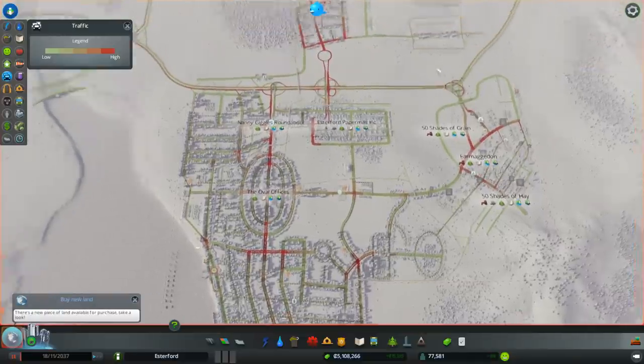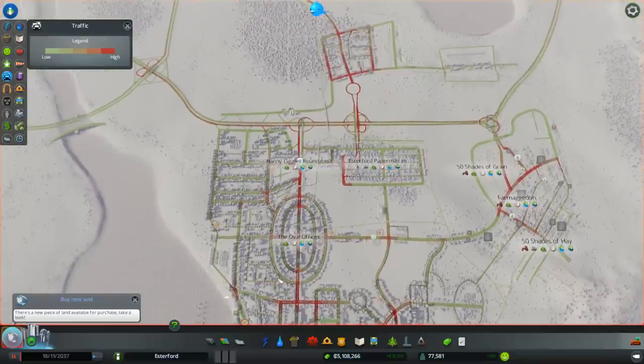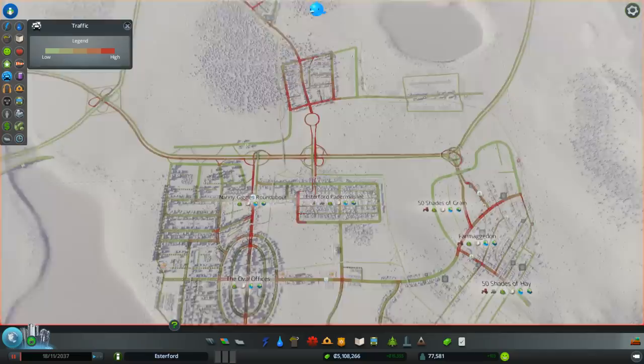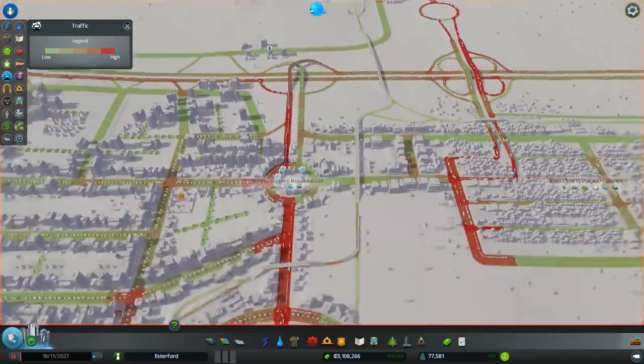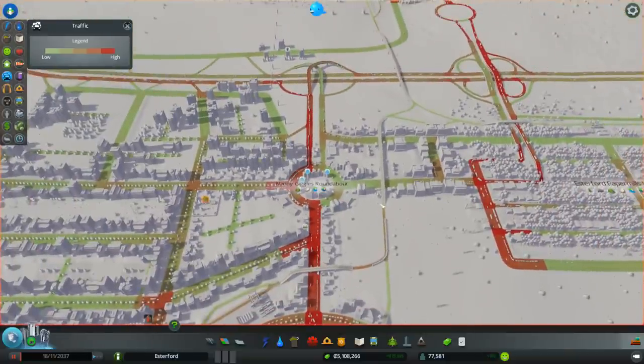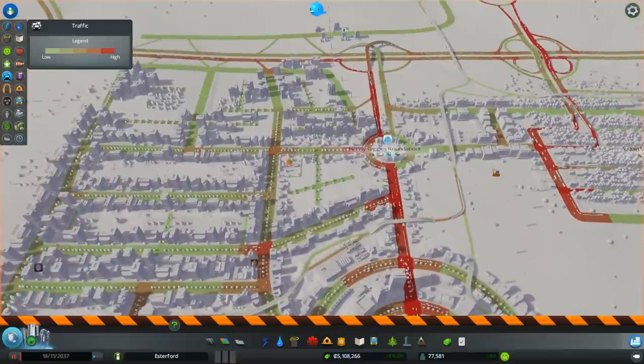Where are our traffic problems? We've got a little bit sticky down here and we need some road connections to relieve this, but that's not really the big problem. The big problem is this area and certainly up here — this whole thing is a bit of a nightmare. So let's get on with it. The Nanny Giggles roundabout — that's going. Don't worry Nanny Giggles, it's being put back in. But this is going and I'm going to be fairly brutal about this.